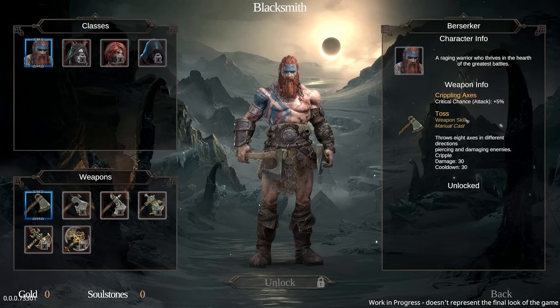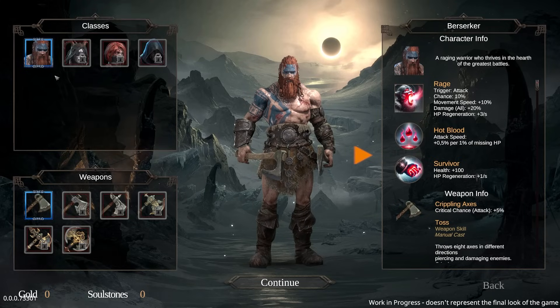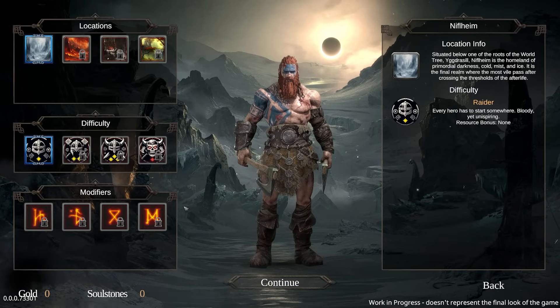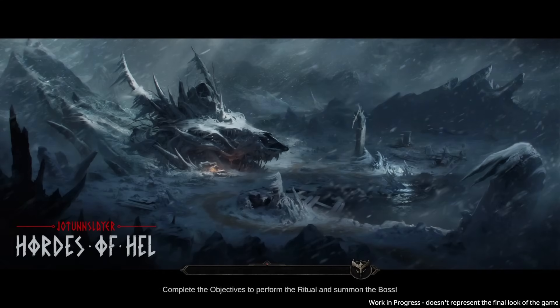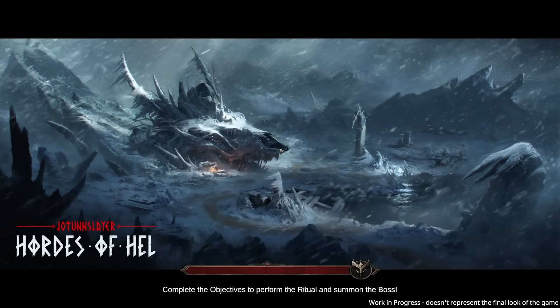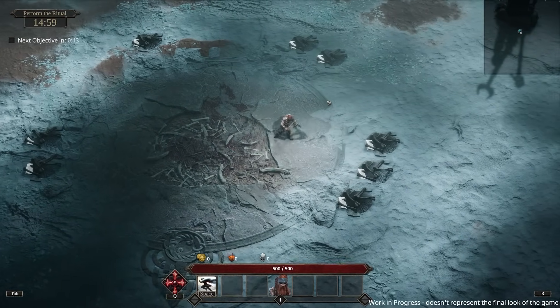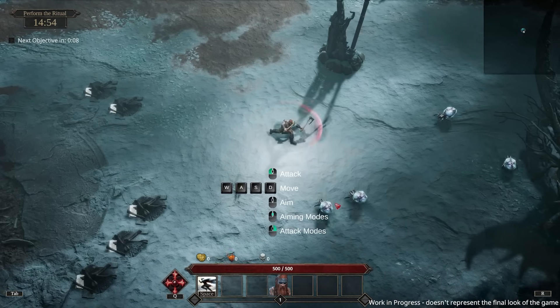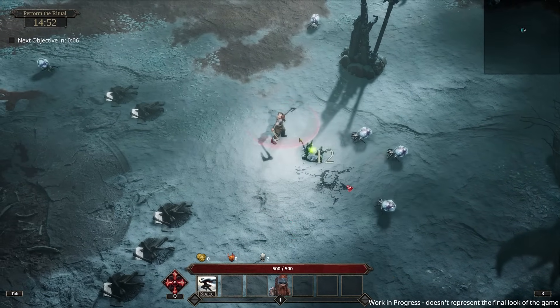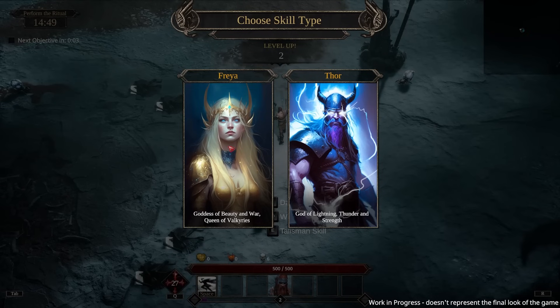Toss — manual cast, throws eight axes in different directions. Let's run it back and try different things. We didn't get very far, but that's okay — part of it is learning what is good and what is not. For a first run the impressions were pretty good even though we got stomped.